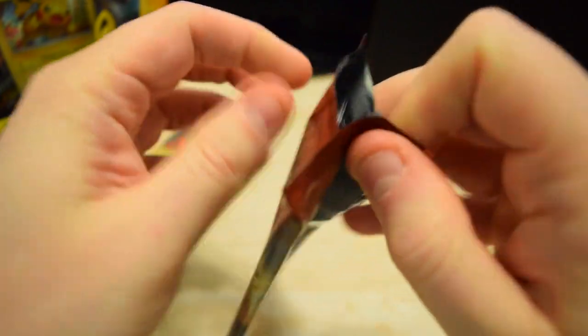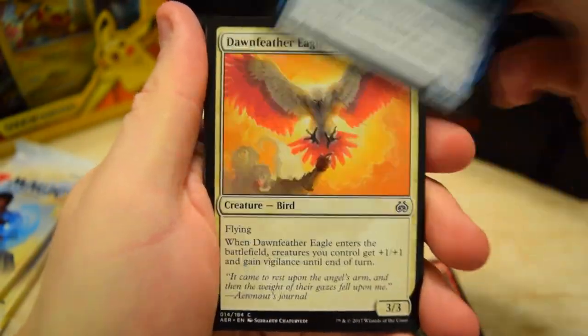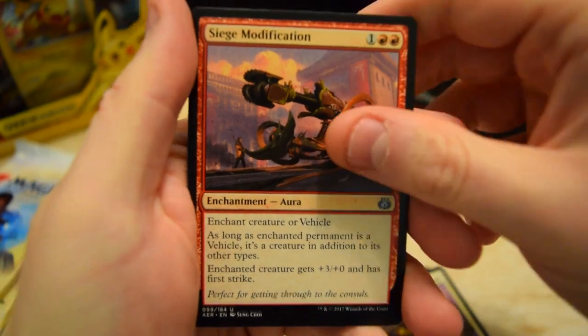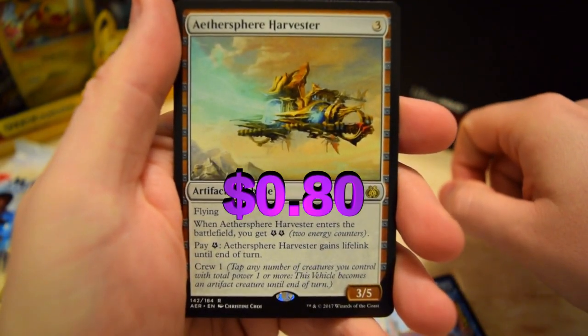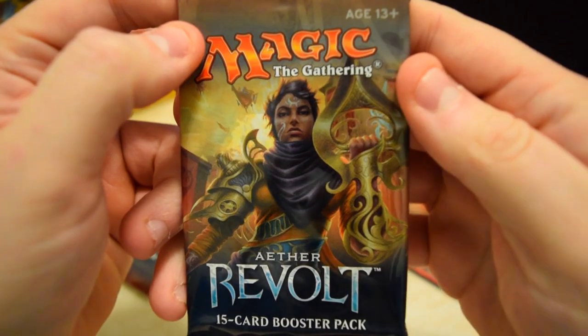Let's see if we can get something good — Modification, Raiders, and our rare: we've got an Aether Sphere Harvester. Pretty cool looking. Alright, next pack.